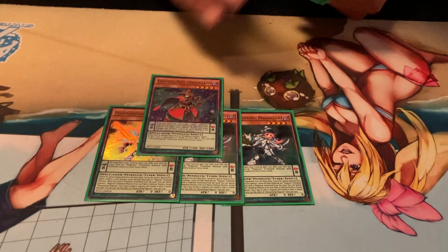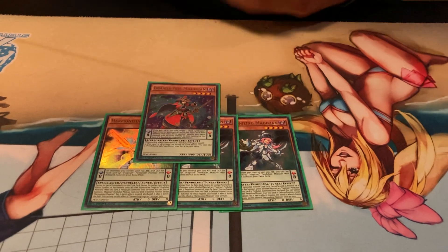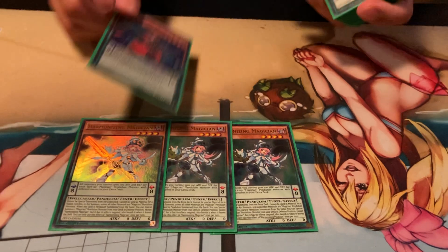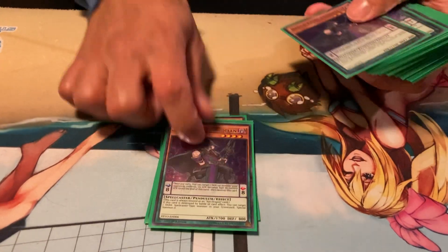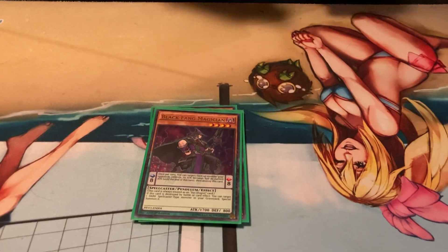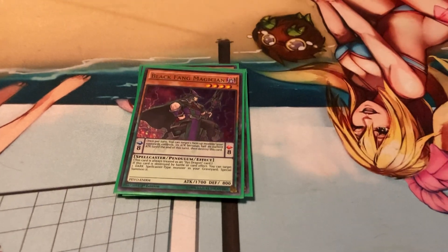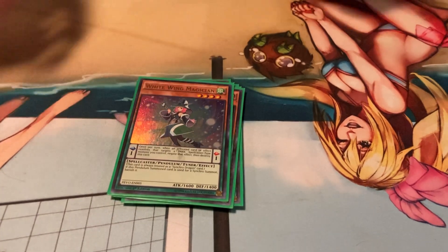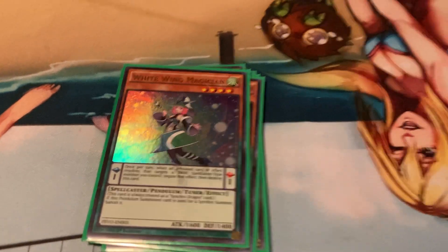One Double Iris Magician — the guys wanted me to cut this but I like it. It's another high scale, another level four, it's a Dark, it's at one, whatever. Next, two Black Fang Magician — more high scales. Its secondary effect to pop and special summon from graveyard rarely comes up, but it's there if you need it.